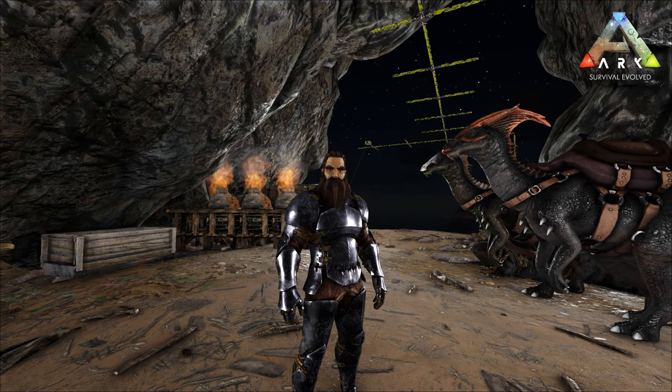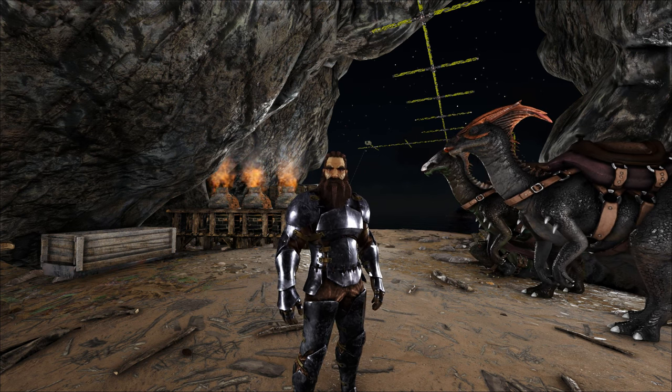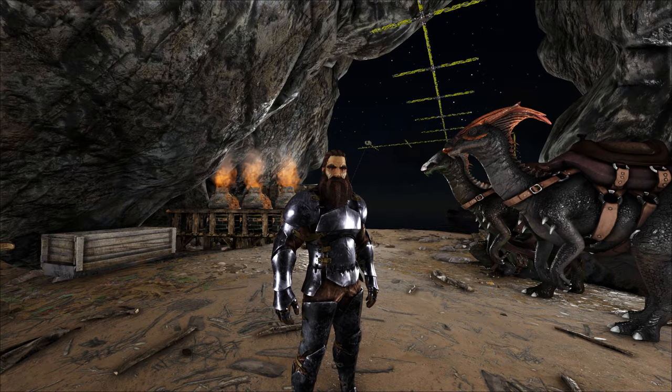Hey, how's it going? For today, I want to build a greenhouse. I think I have everything that we need. I've done a ton of harvesting up in the volcano with the Architavis. I've got everything from crystal, some obsidian, some more metal. So I think we're kind of set. The only problem is I'm not too sure where I want to build it or the design.